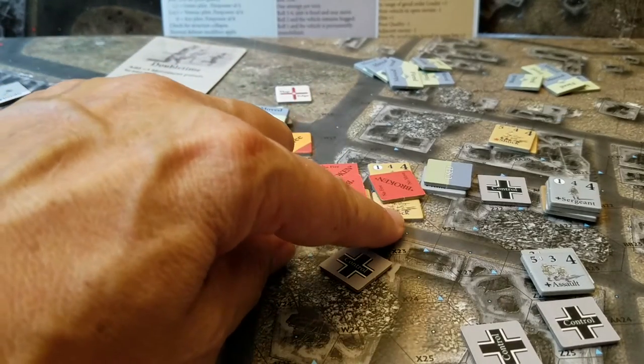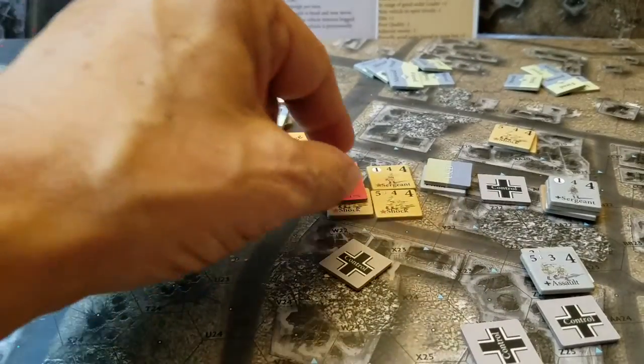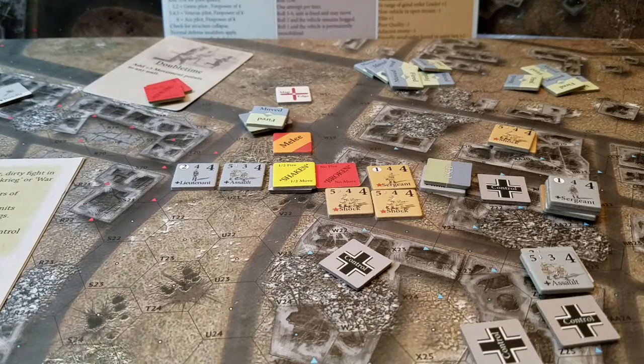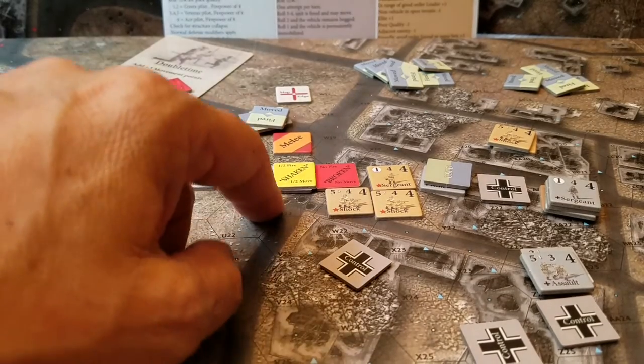These guys need to roll 9 or better. They pass with a 9 — not broken. This one was already broken; two breaks don't do anything extra. But that will cause a problem for them and for their leader.